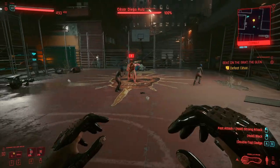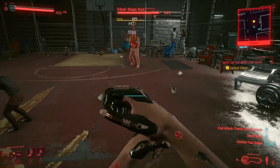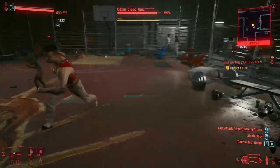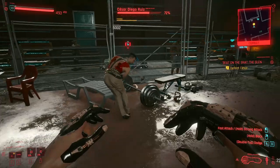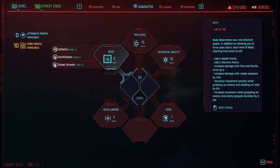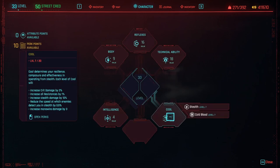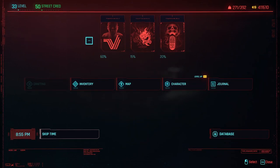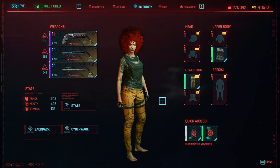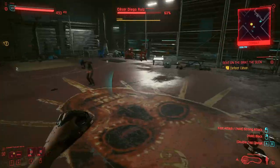Once you start the match, hopefully all the children get out of the way. You can dodge him and then start beating on him. I like to try to do the charged-up attack - just dodge him and hit him with the charged attack. By the way, I forgot to mention: I've got nine whole points in Body and no perks in Street Brawler, so nothing is boosting my damage. This is just the raw damage from nine Body points at level 33. All that damage comes from the Gorilla Arms you get from the beginning doc.